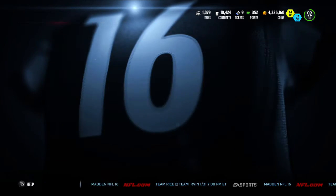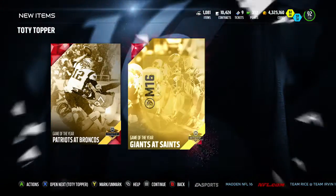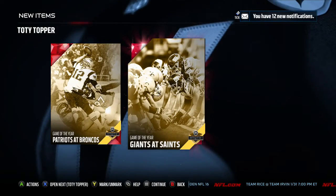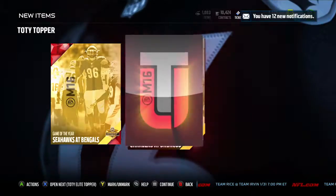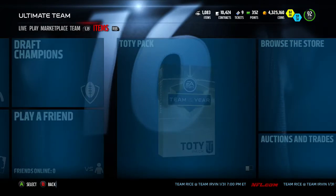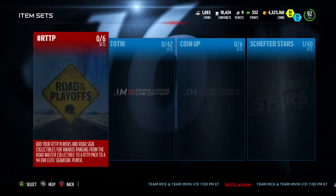I'll open the collectibles right now. These will give us collectibles that go into the Team of the Year set - I'm going to look at that right after I open these because I haven't seen it yet. I think it's going to be like last year where you need ten specific collectibles, put them in a set, and then you'll get a player.